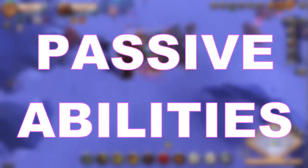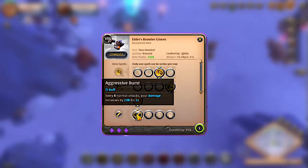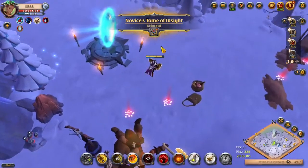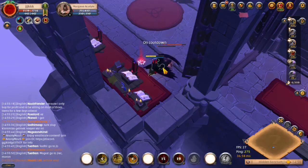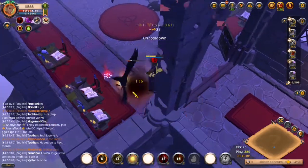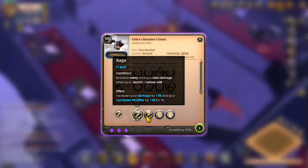Moving on to the passive abilities on war gloves. The first passive is called Aggressive Burst. Every 8 normal attacks, your damage increases by 20% for the next 2 seconds. From my testing, I have found that the attack speed on war gloves is just not fast enough to make this passive viable. The second passive is called Rage.